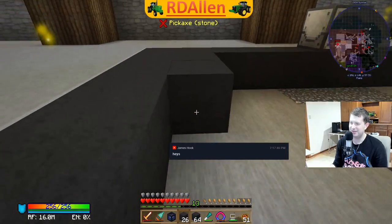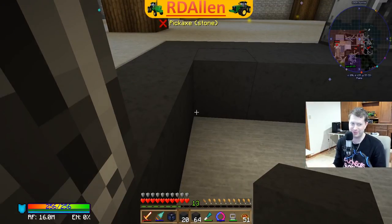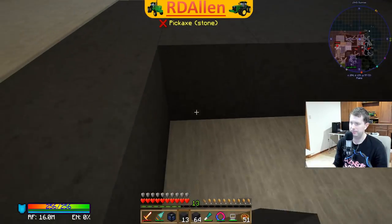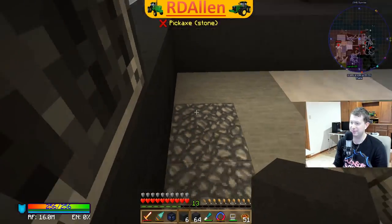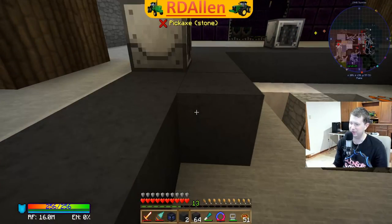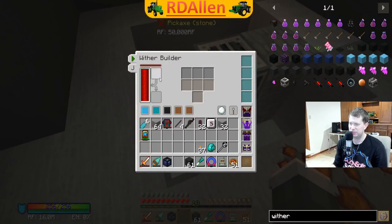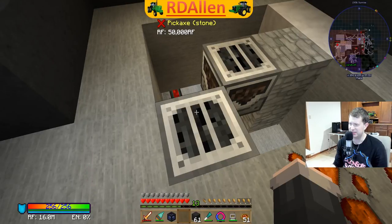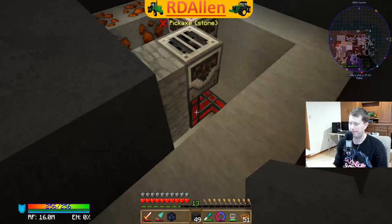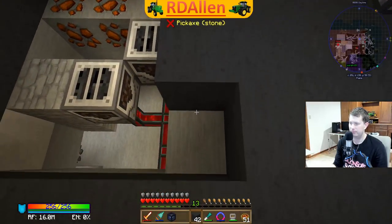The idea here is we're hopefully going to spawn withers quite quickly and then kill them very quickly. The other mob grinder was going really fast - definitely overloaded. These mob crushers - they just take items, they don't take any mob essence. Like I said, I've never used these before, completely new to me.